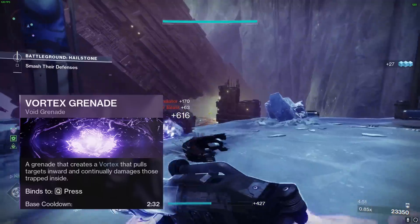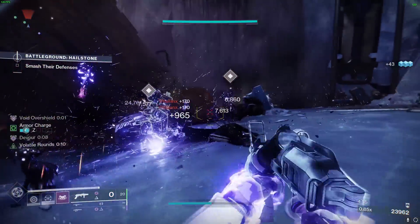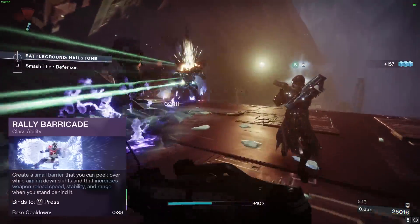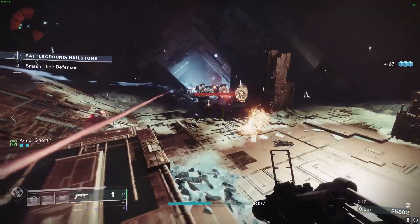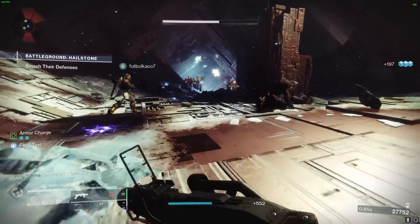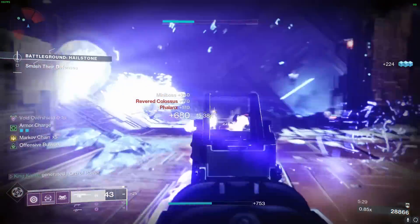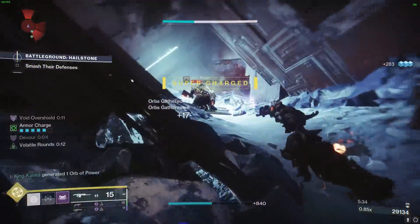Let's talk about our grenade. We've got the Vortex Grenade, one of the best grenades in the game for killing enemies with damage over time. Feel free to use whatever grenade you prefer, but we highly recommend the Vortex Grenade for maximum effectiveness. For our barricade, we're using the Rally Barricade for increased reload speed, stability, and lower cooldown. Rally Barricade has a 10-second faster cooldown than other barricades. We're using Strafe Lift for movement, but feel free to choose your preferred movement ability. And our melee of choice is Shield Throw, which offers a ranged option and provides overshields when used on targets far away.